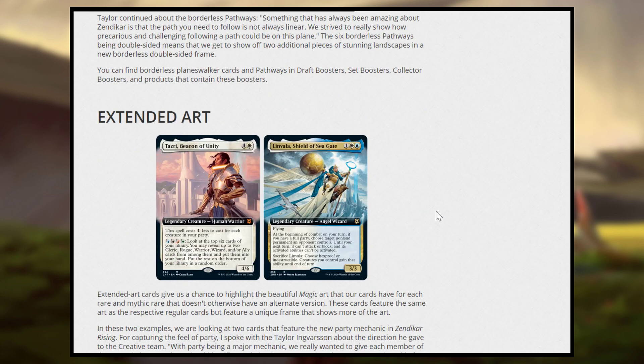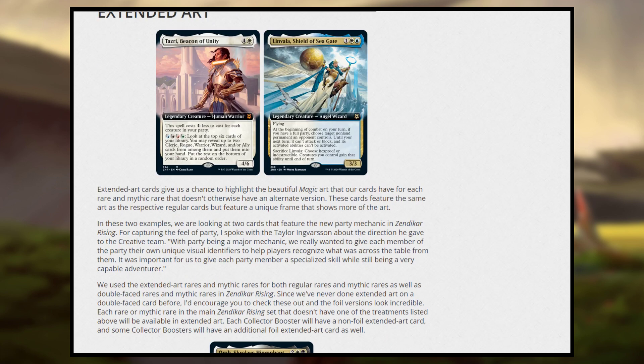Next, they talk about Extended Art. Extended Art cards simply have their art kind of pushed to the side, and you'll notice that effect here. So we have Extended, Borderless, Showcase, and Expeditions.